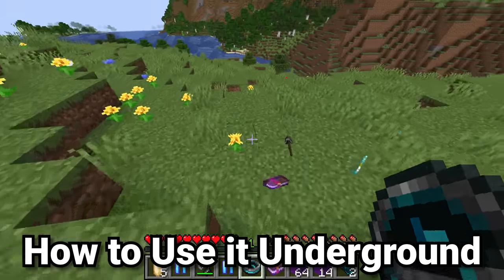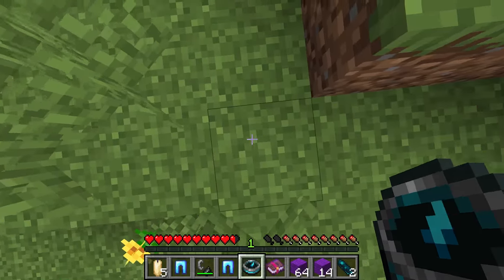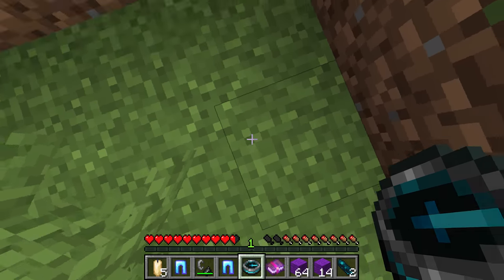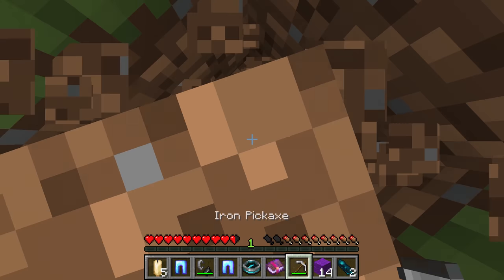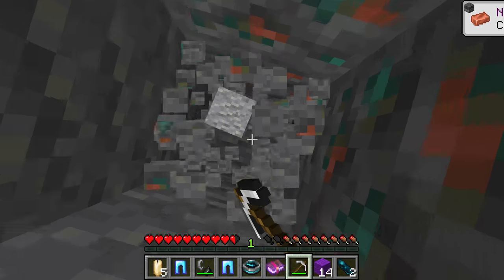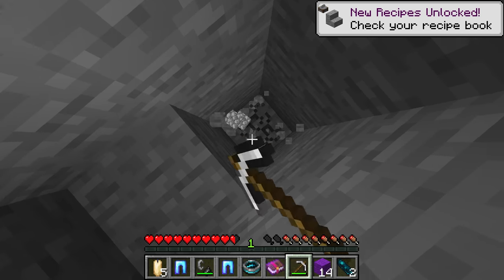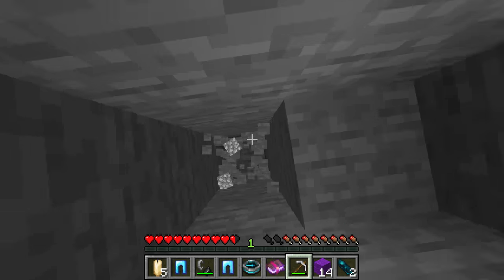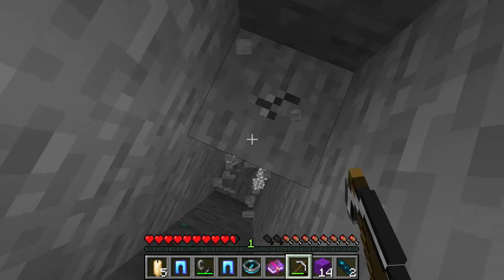There is one flaw to the recovery compass: it does not show you the Y level of where you died. So let's say you get to a certain point where it says you've died — you can tell you're on that block because it'll twist in a full circle if you orient yourself differently on it. That means that's where we want to dig down. If you died underground or in a scenario with an underground base, you could just dig down here as you know the X and Z are correct, making it safer to dig between two blocks.